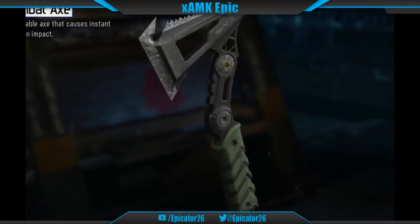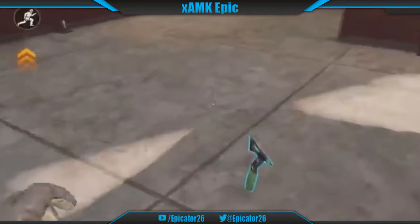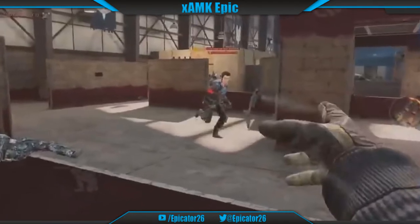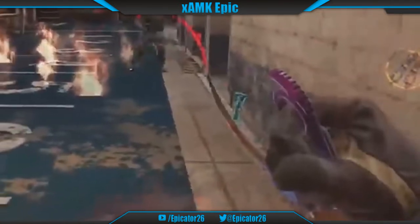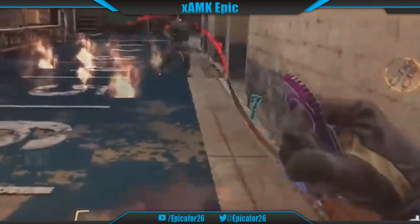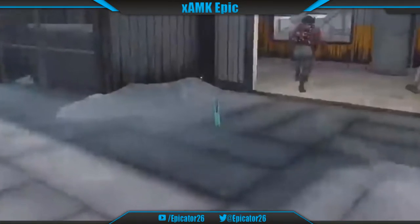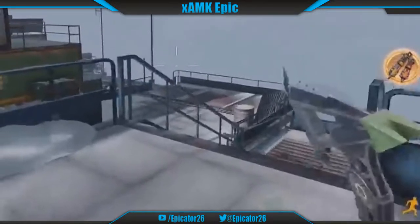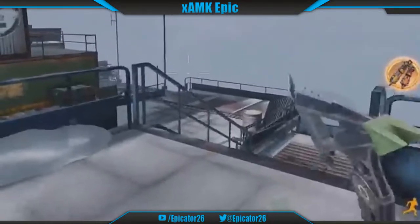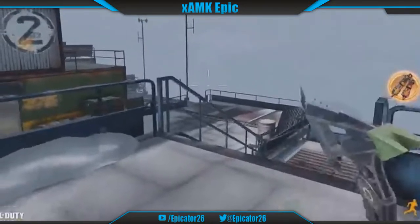This lethal has a similar design to the Black Ops 3 Combat Axe and acts like the BO3 Tomahawk as it can be retrieved by stepping over it. However, Scavenger does not replenish your axe and the axe you spawn with is the only one available unless you either pick up your own axe or wait a considerably long time for it to recharge. Picking up your thrown axe will stop the countdown timer for the recharge. This lethal is currently not available in the full multiplayer mode, but given that you can get it straight off when you spawn in, it makes it one better than the Black Ops 4 Combat Axe.